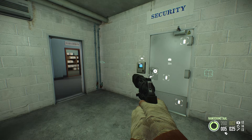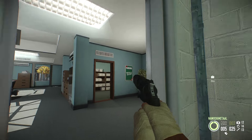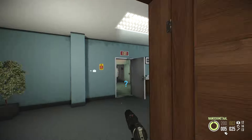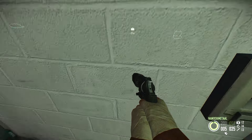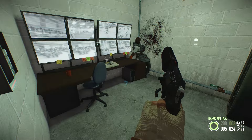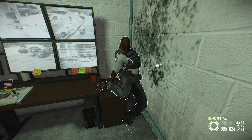The camera room can spawn in two different places. The first one is over here and the second one is basically just to the right of that bookshelf. Either way, the key card comes in very handy because we don't have to saw it open, drill it open, or use ECMs. We can just use the key card and open it.